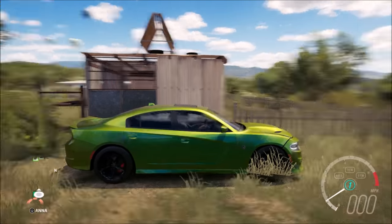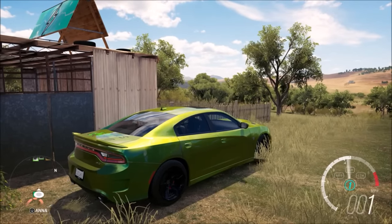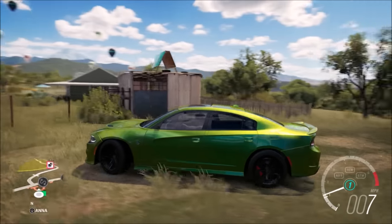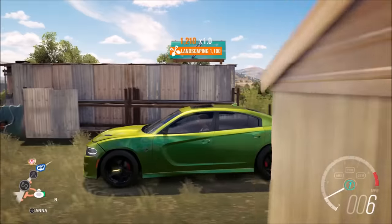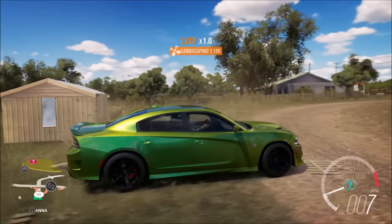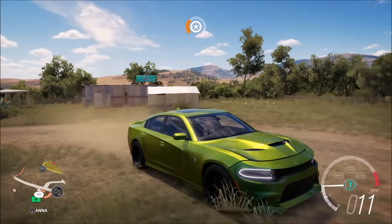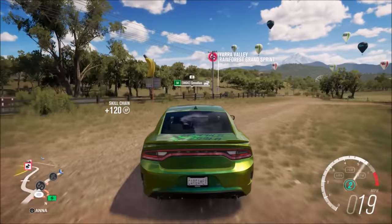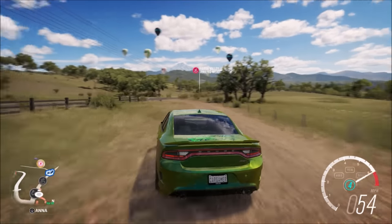How am I supposed to get this? There's a fast travel board up there and I'm not sure how I'm going to have to get that. I don't see any jump unless you have to hit it from the back side and haul ass. Either way, let's make it to the festival and check out some of the new cars.